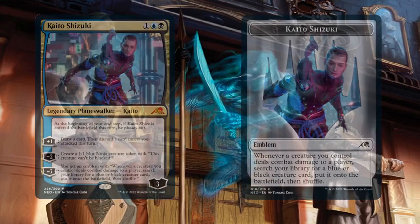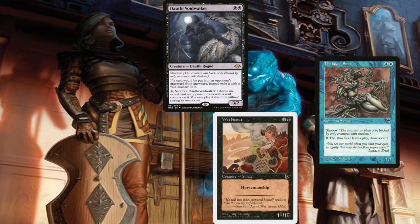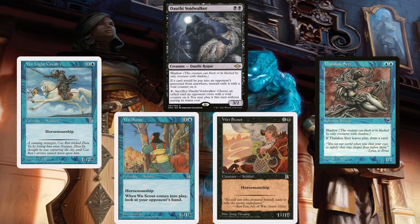Going back to the deck's other unblockable creatures, it's running Dauthi Voidwalker, Thalakos Seer, Wayscout, Woroscout, and Foolight Cavalry. While these aren't outright unblockable, the chances of any of our opponents running creatures with Shadow or Horsemanship is low enough to make these nigh unblockable. Thalakos Seer is synergistic as well since we draw a card whenever it leaves the battlefield — so when we return it to our hand by ninjutsuing in something for it, we draw a card. Wayscout lets us look at an opponent's hand whenever it enters the battlefield, so each time we ninjutsu it in and out, we can look at an opponent's hand and know which is the better one to swing into, depending on what interaction they have.